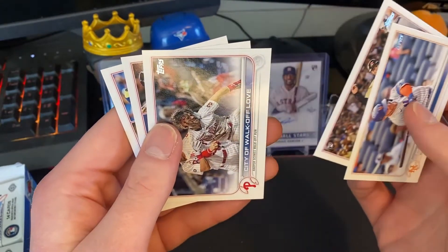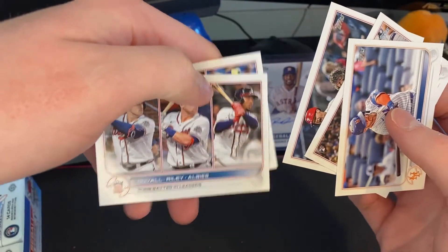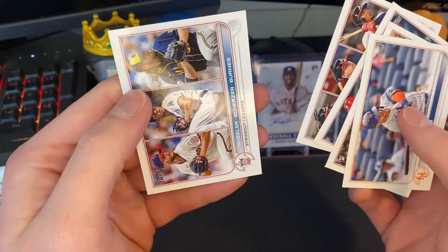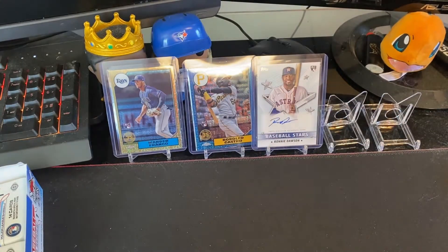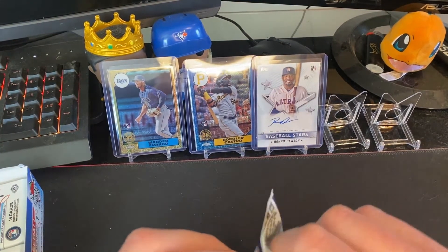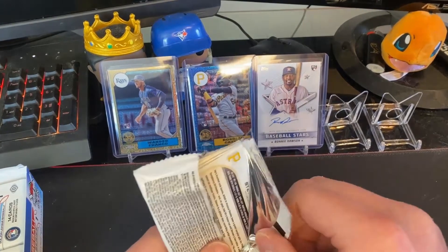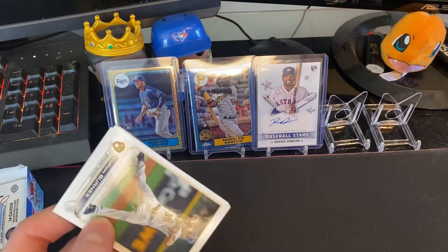City of Walk Off Love — look at that. Three Braves on the RBI leaders card, that's pretty crazy. Other rookies are underwhelming, but Jared Turan just won something.